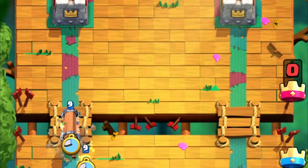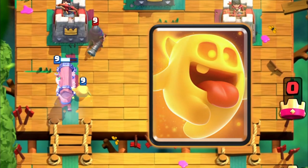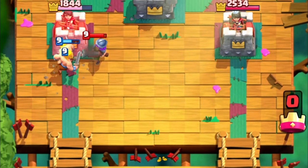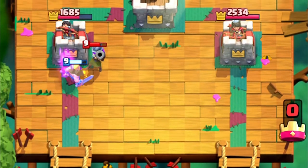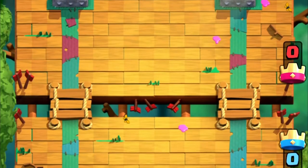At number two we have the Heal Spirit. The Heal Spirit is a very helpful card because it does damage to troops in the way of the Battle Ram and also heals your troops — in this case the Battle Ram — making sure it has just enough health to connect to the tower.